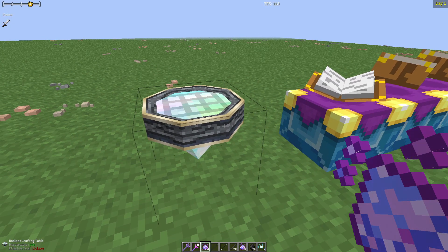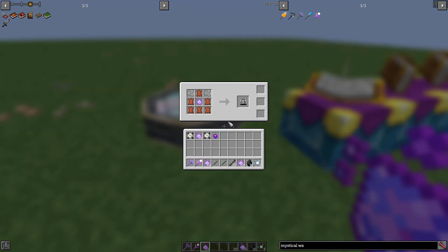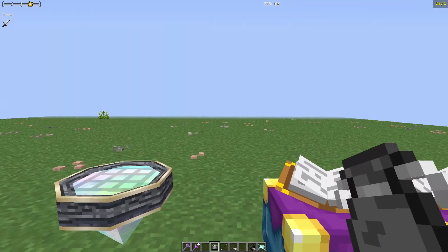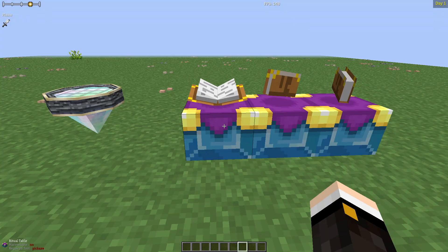While you can carry around the loose powder like an uncivilized gremlin, you can also store the powder in a pouch. If you right-click with the pouch, it'll store a stack of wand powder at a time. If you shift right-click, it'll give you one wand powder back.